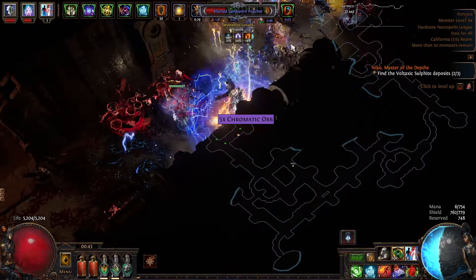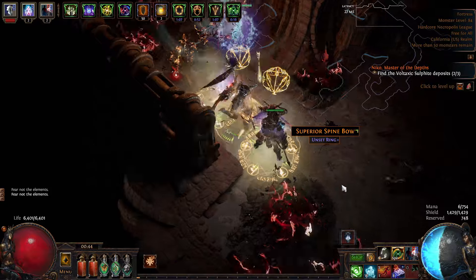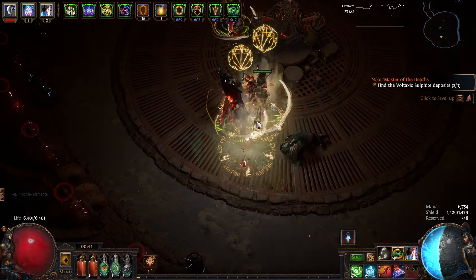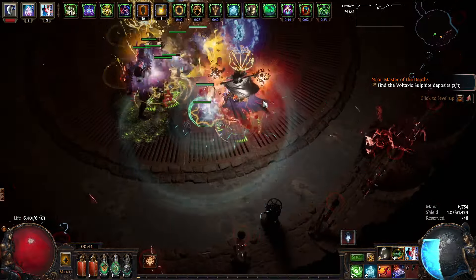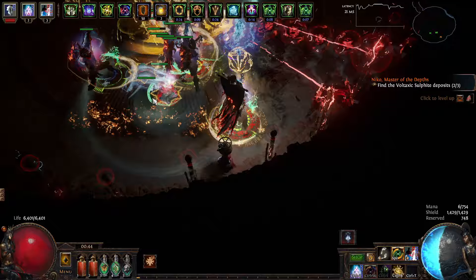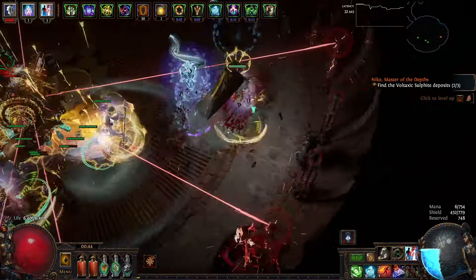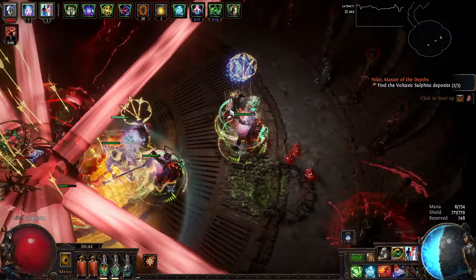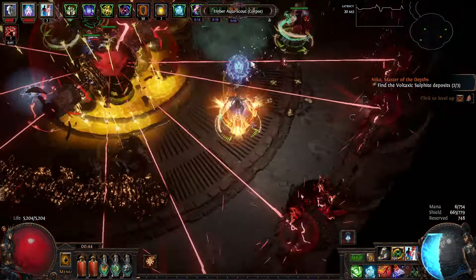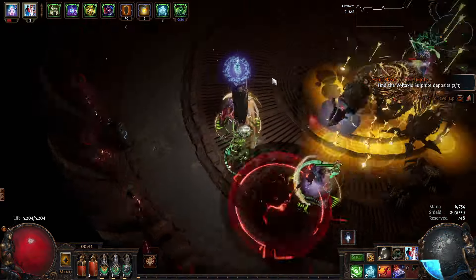The interesting thing is that my Arena Master usually never takes damage, and he's actually taking damage right now. 6400 HP — if I die from this point, then I just suck. 90% life, 50% block. Pretty tanky, but I think the 50% block is really bad. Definitely should not have let that hit me.